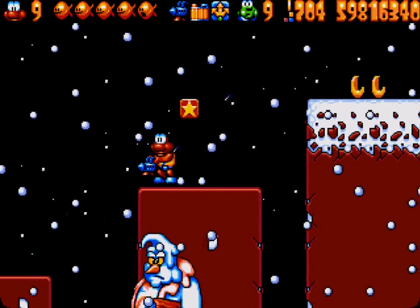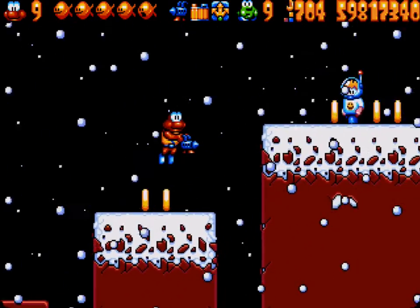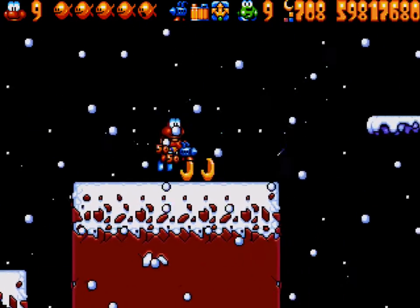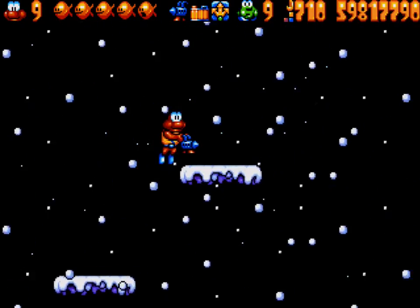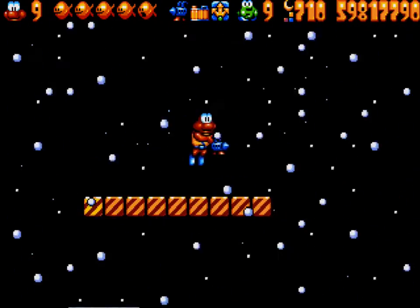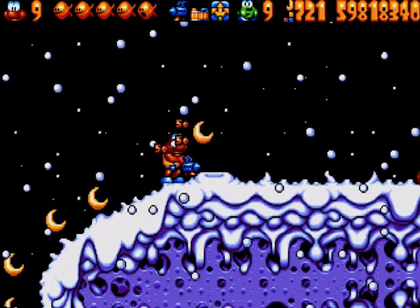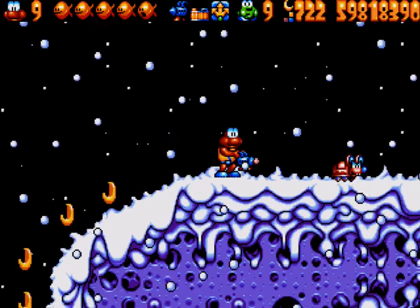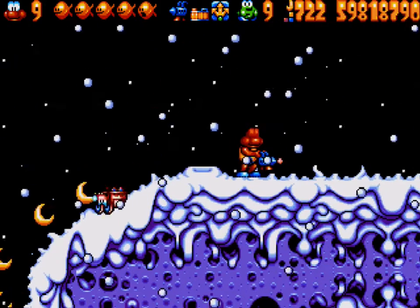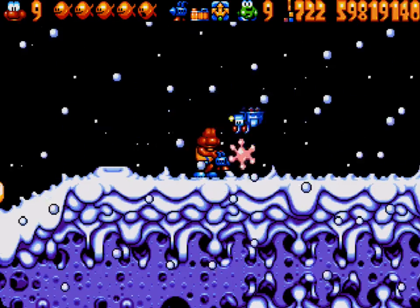You will see that I go up onto this second ice cream bar to kill that snowman. At this point these enemies will respawn. So if you want to collect those moons, you'll want to go back and collect the moons first and then come up and kill these enemies. I'm going to kill them, go get the moons, and then come back just to show you how they respawn.